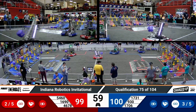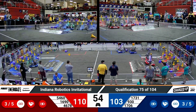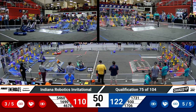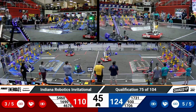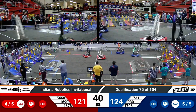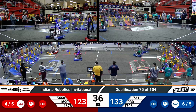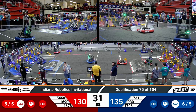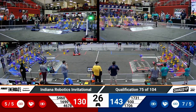One minute remaining, only one point separating these two alliances — Blue is leading by one point. Red trying to catch up. The Cyber Cavs scoring a cube, their partner right behind them. Orbit with another cone. 54-60 with another cube. Blue Alliance has almost filled up the mid-row and they've got their top row filled up — looks like only four more nodes needed for Blue to have a full grid. Blue Alliance has their sustainability bonus, and now Red does too, thanks to that last link that was just scored.